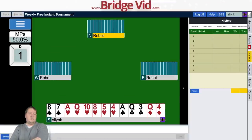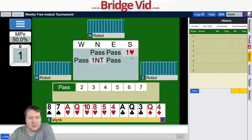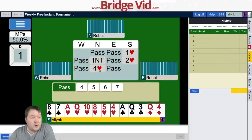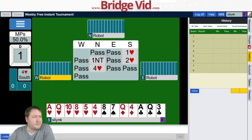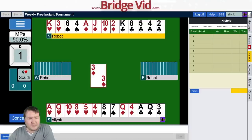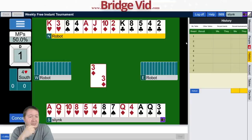We've got 14 high card points in a six card heart suit — looks like a one heart, two hearts sort of hand. Nothing swayed my opinion, but partner bid four hearts. That's a pretty weird bid, but I'm happy because I've got a good hand. The hand must have improved somehow — they probably had 11 points because they didn't open, so I thought they had a shortage somewhere.